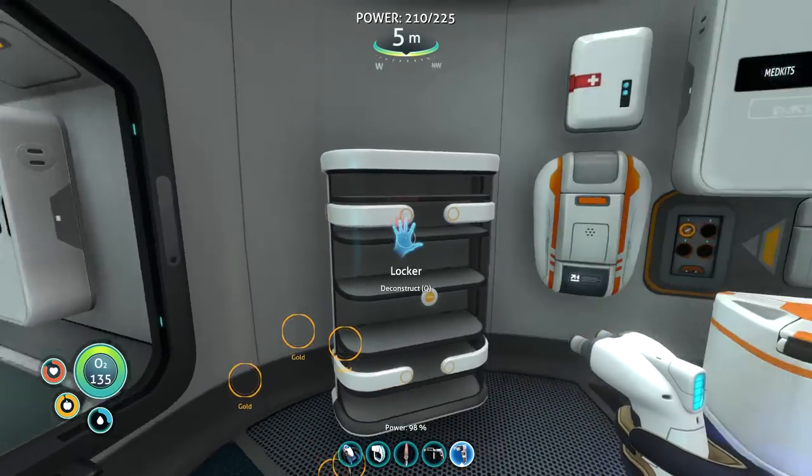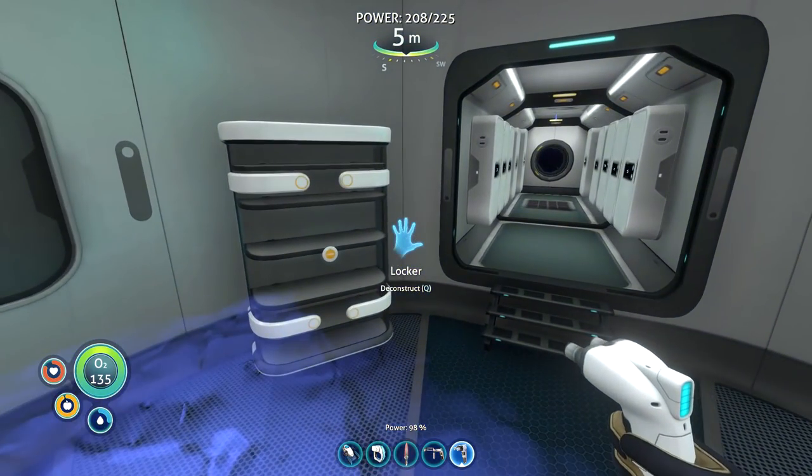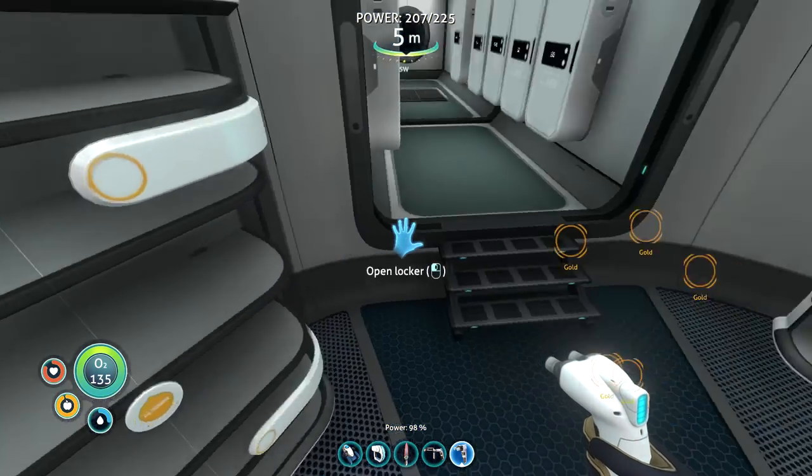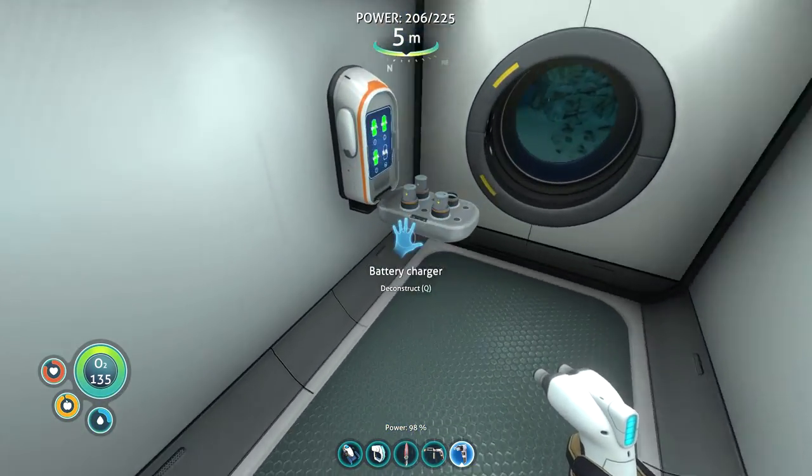To a large extent, the lockers are good for just large storage. I can go with both. I wish I could label these also. But these require an additional resource, making them a little annoying to use.